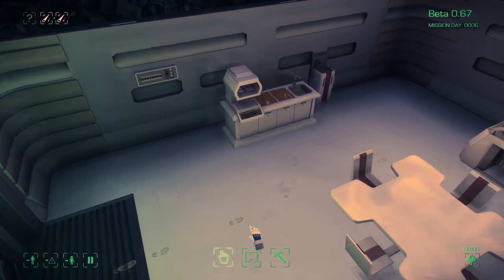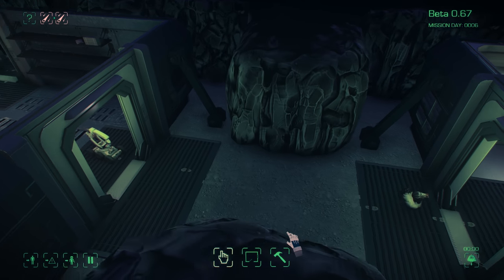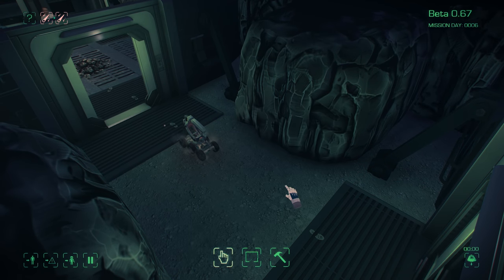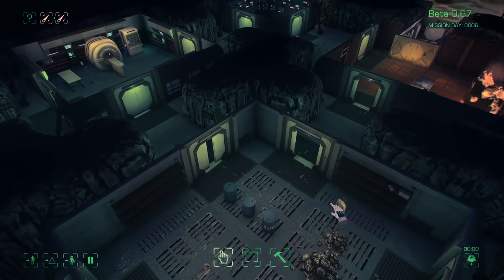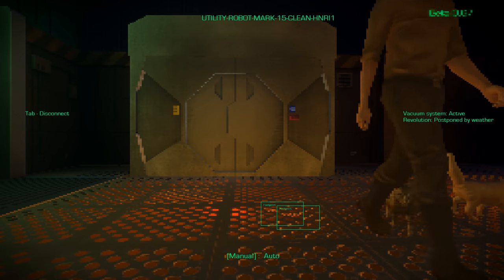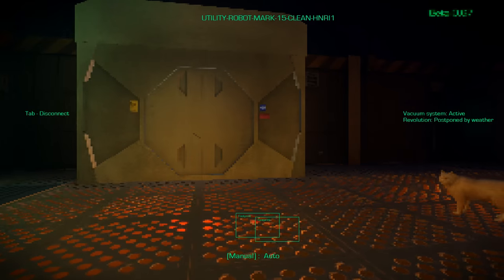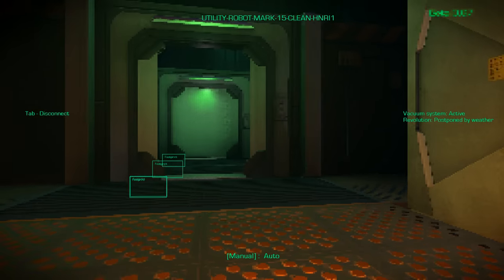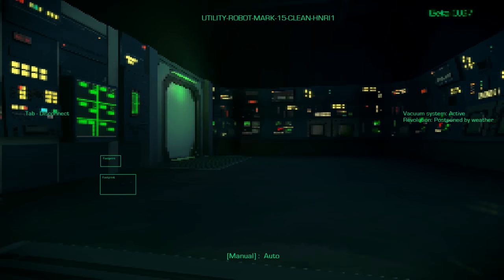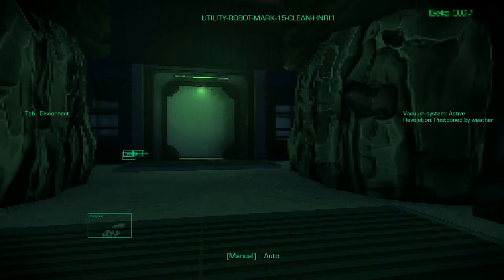So you see this floor — you can see little scuff marks and footprints, there's mud, someone's trodden in this dirt from outside the room, you can see little imprints and they've trod that all around the base. So luckily we have a new item to build, which is the utility robot cleaning variation.